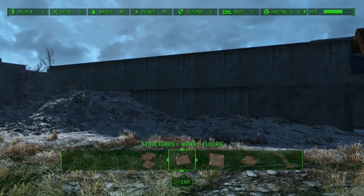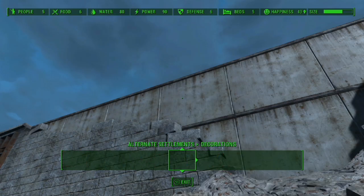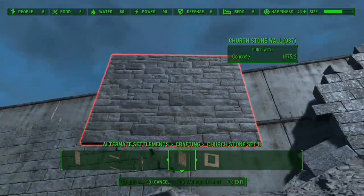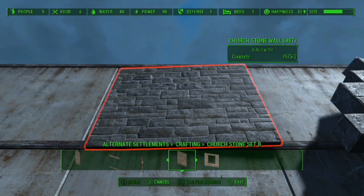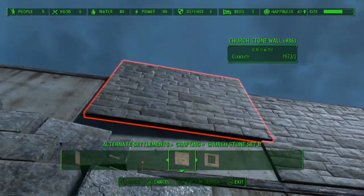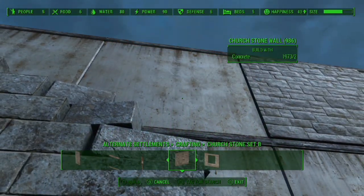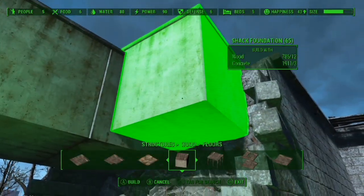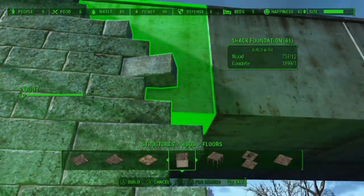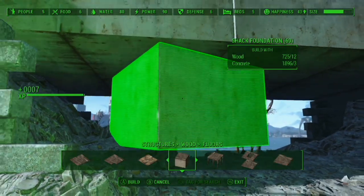I'm also using the stackable foundation blocks mod so that you can stack them one on top of another, as you can see here. Using the alternate settlements mod, you can get special walls and special wallpapers which look like other materials in the game, such as stone. The idea is to eventually cover all the foundations with this stone so that it actually looks like it is part of the castle, although I have been having a lot of trouble with it appearing in red. I do have a mod called Place in Red which is meant to disable the red mode so that I can place things in red, but it's really finicky to use right now.